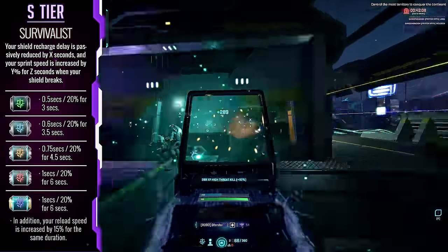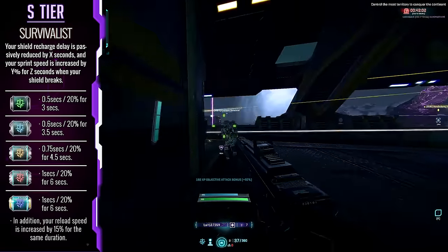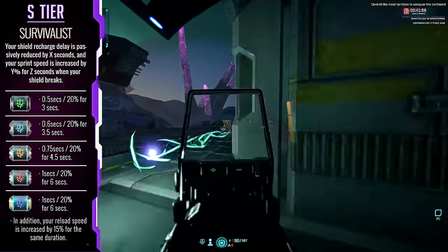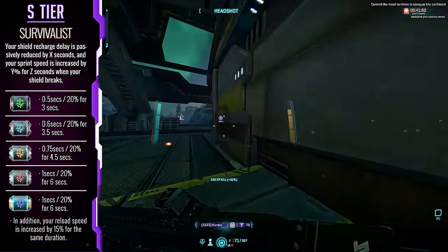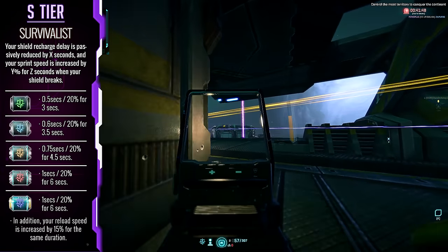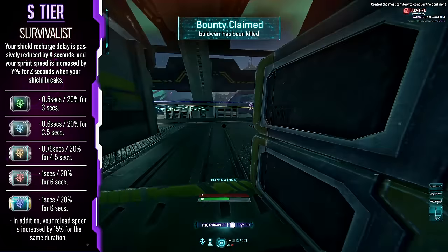Survivalist — you guys surely saw this one coming. It provides an amazing ability for you to break away from an engagement that isn't going your way. In addition, it provides a shorter shield regen rate, which allows you to get back into the thick of it much easier. And at max rank, it helps with reload speeds too. It's just such a universally applicable implant across the board. And to make things better, it's ranked as common rarity, which means it's easy to get. It's definitely worth the investment upgrading in the future too.